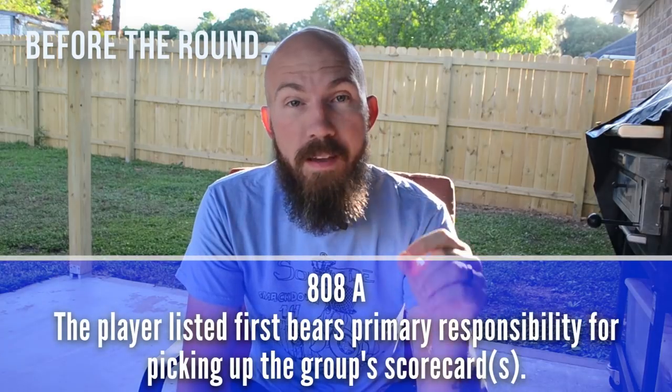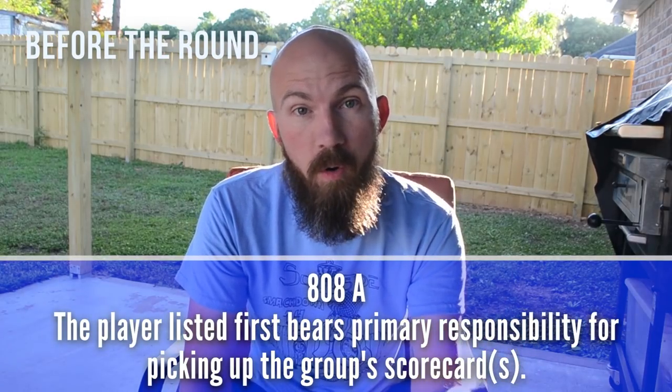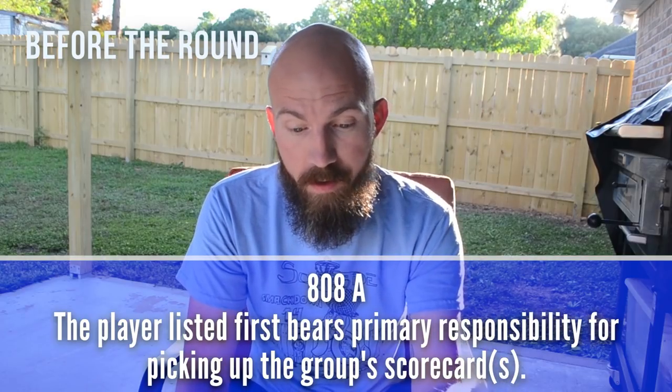First, let's talk about your starting hole. When you start the tournament, the cards for each player starting on your hole will be in a particular order vertically from top to bottom on the scoreboard. If you are the top card on the scoreboard for that particular hole, you are responsible for grabbing the scorecard. That is rule 808a in the PDGA rulebook.